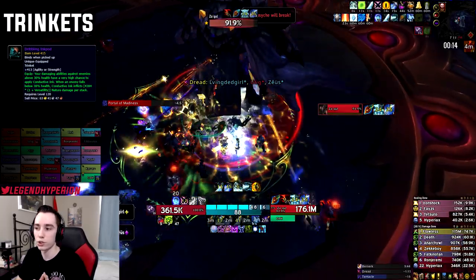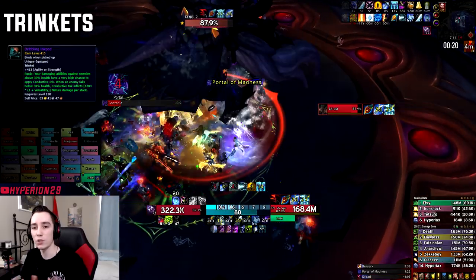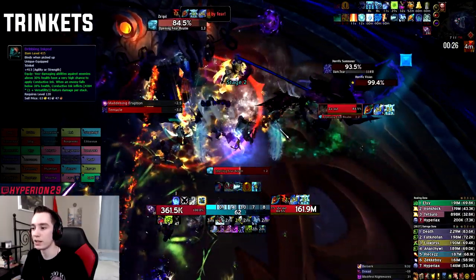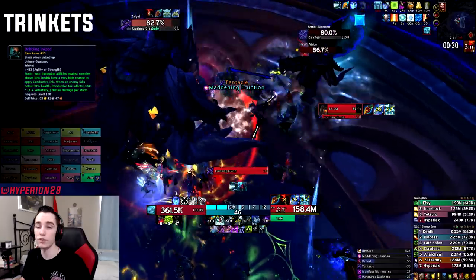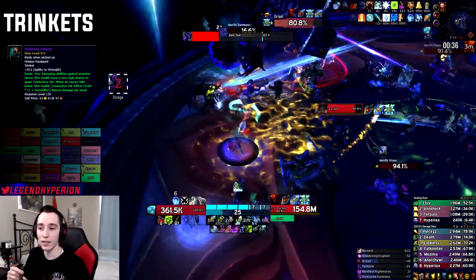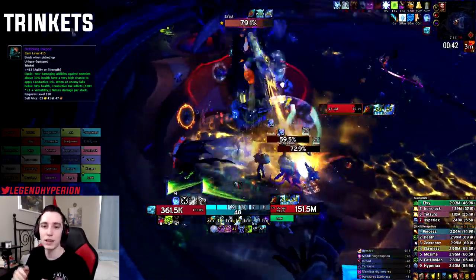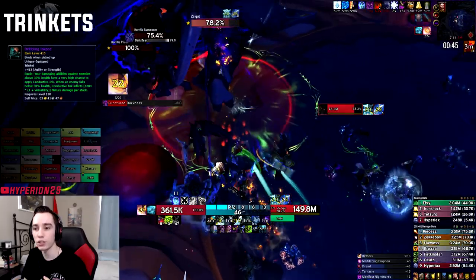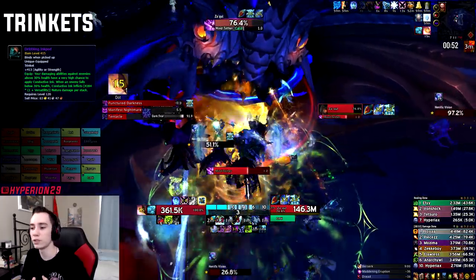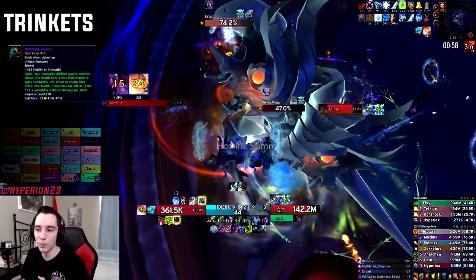Once you reach those longer fights with an important execute phase, I'd consider using Dribbling Inkpod depending on your other options. You can actually use a damage modifier when the Inkpod is about to proc — it procs around 29% health. For example, if you have Blood of the Enemy as your major and the Inkpod is about to proc, use Blood of the Enemy on the target — it will have increased crit chance and increased crit damage, giving huge value. This also applies to other modifiers that increase your stats or the damage your target takes, such as Condensed Life Force.